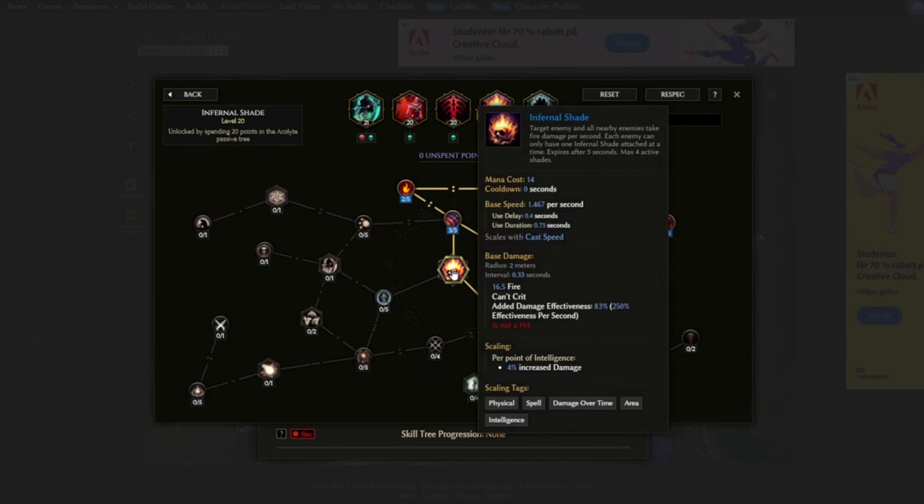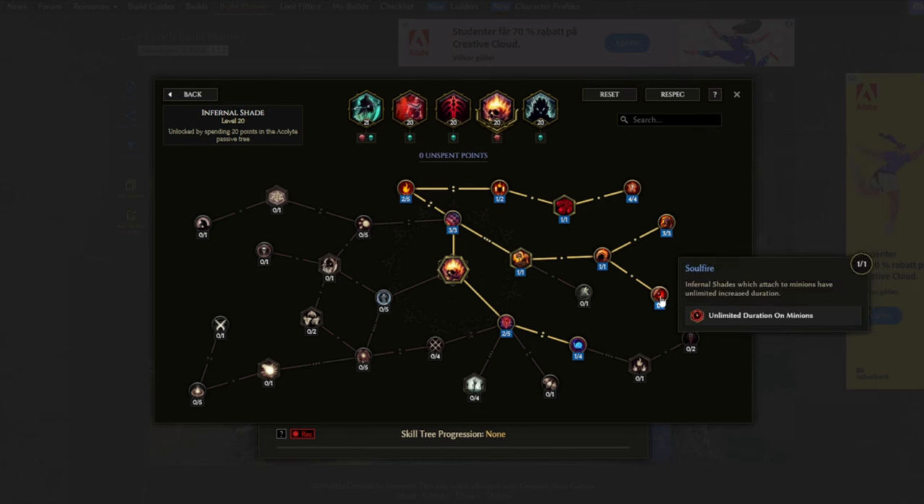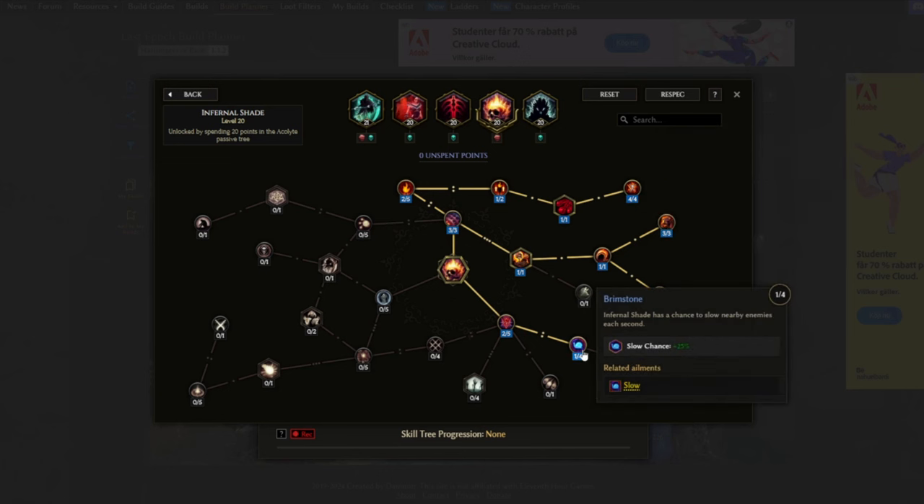We're using Infernal Shade to buff our Wraithlords, primarily with Manic Pyre. We get increased movement speed, attack speed, but most importantly cast speed here, ramping up to a maximum of 72%. By using Soulfire, Infernal Shade now has an unlimited duration on minions or until the Wraithlord dies. Then we have Corition, which inflicts armor shred chance on enemies around the Wraithlord, and one extra point in Brimstone for a chance to slow enemies.